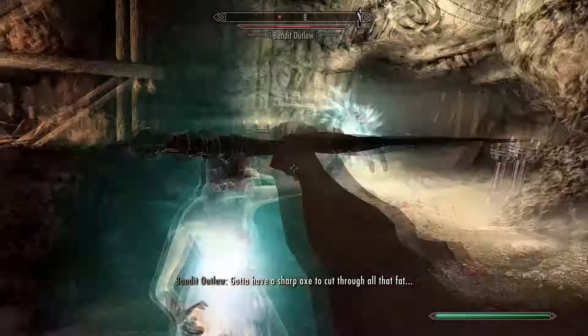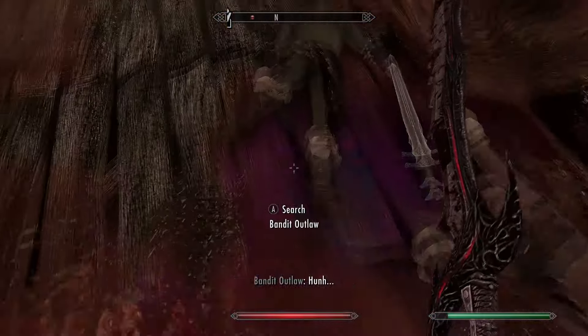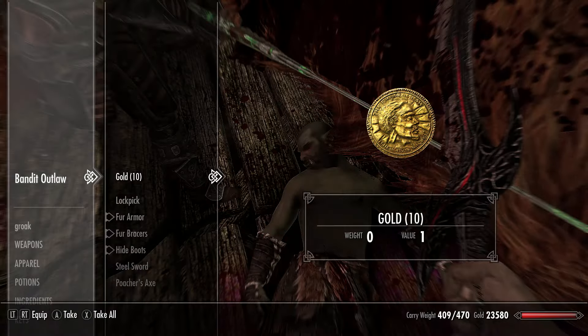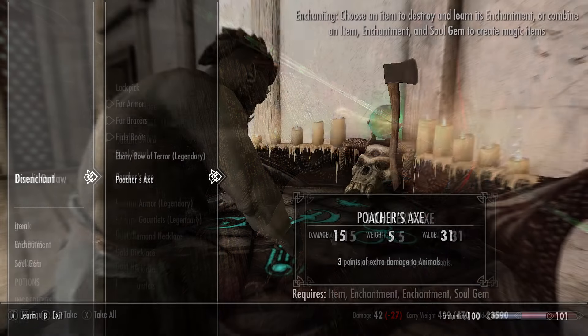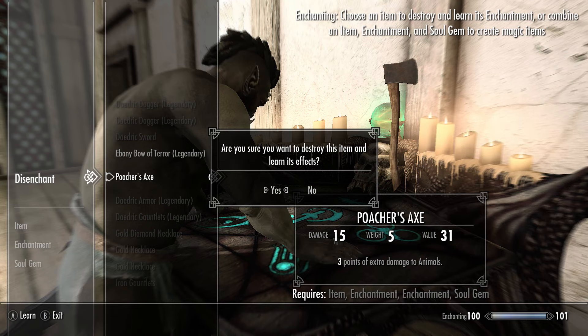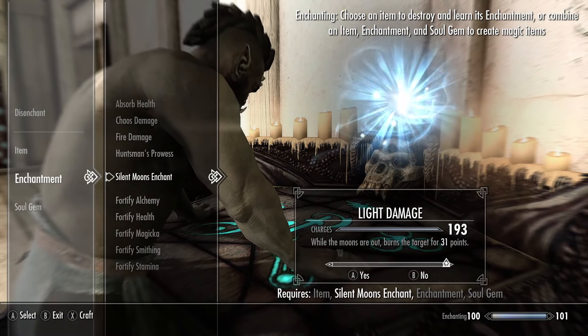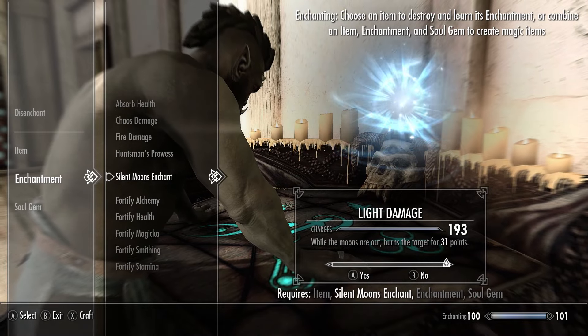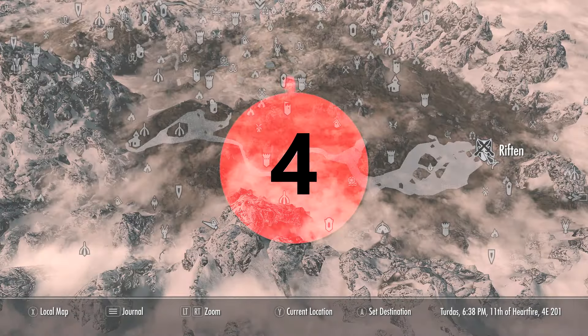He's quite easy to kill, but if you do have any trouble just use the fire urns to burn the oil he's standing on. The Poacher's Axe does an extra 3 damage to animals — pretty modest — but the whole point is that you can disenchant this one and put the enchantment on another weapon, or even make a more powerful bow that can do over 30 damage to animals.